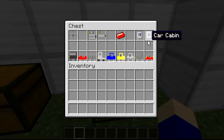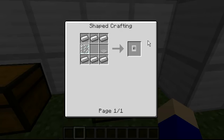The next component is the car cabin, which is made by three iron on the top and three iron on the bottom, with light gray carpet on the right and a glass on the left.